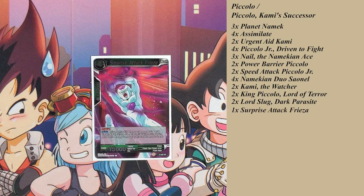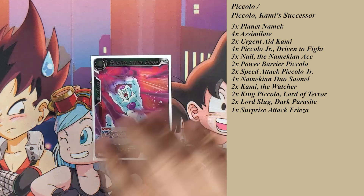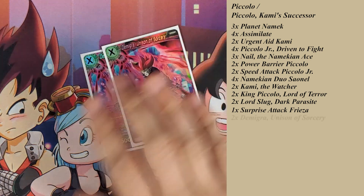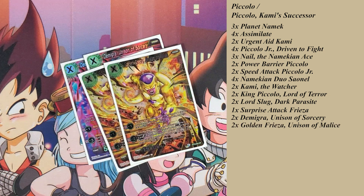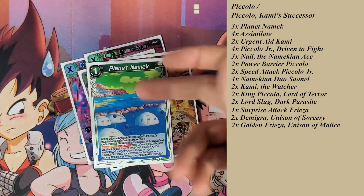As a tech option I play one surprise tech — Frieza. There are ways of KOing cards, not a lot, but if the opportunity arises, why not use it? Currently I play two Demigra, Unison of Sorcery — a great green unison. When your opponent attacks it, you can take a life instead of removing a marker from it. Plus one gains 10,000 power, minus three KOs potentially two cards. I didn't have four Golden Frieza, Unison of Malice. I feel like this deck is definitely better as four of those, or at least three of those and one Demigra, because this card is what allows you to modulate for Planet Namek.